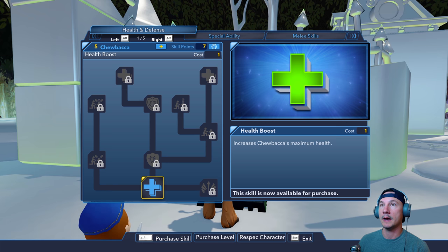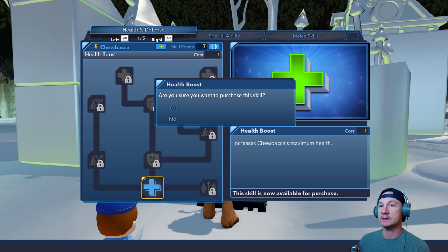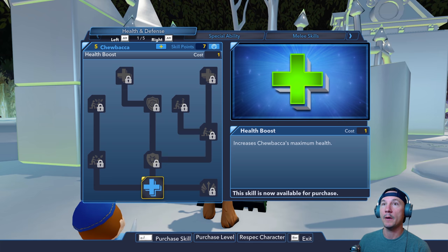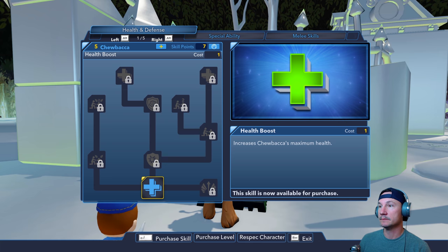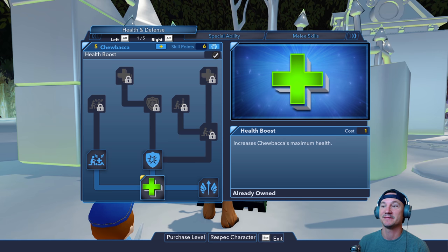I guess we're supposed to click here. Are you sure you want to purchase this skill? I don't know what skill it is. Oh, health boost. Increase Chewbacca's maximum health — I think that is probably a good thing to purchase, so we're going to say yes. Okay, so we own it.